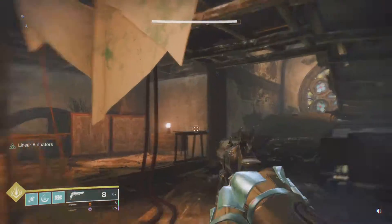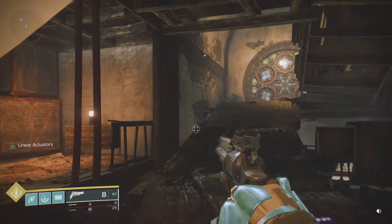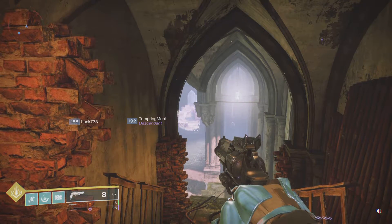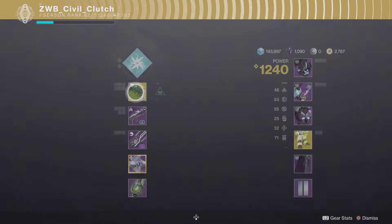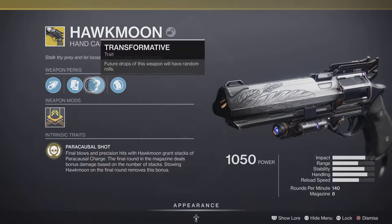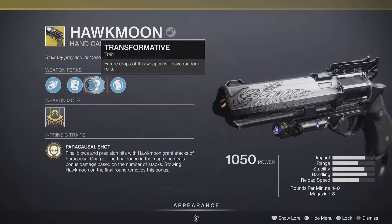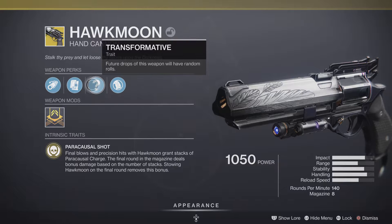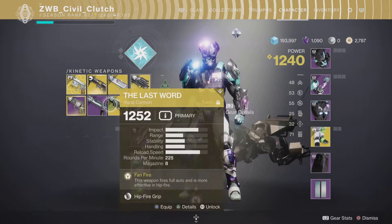There's a little secret place you go to get a random roll, but it won't be active until they come out with it, which will probably be next week. If you go to your Hawk Moon it says 'future drops' — meaning future drops of this weapon will have random rolls. So if Rangefinder, Opening Shot, or Killing Wind gets on this gun, it can be very powerful.